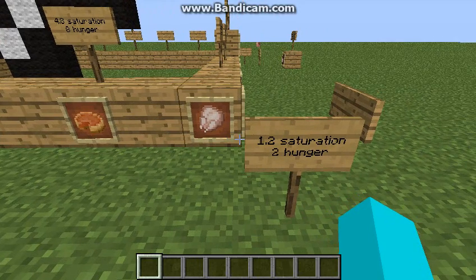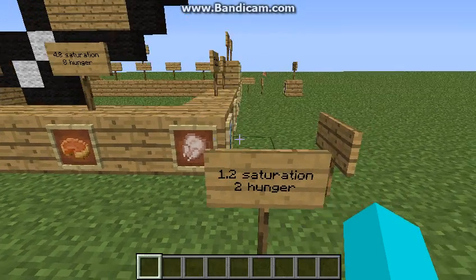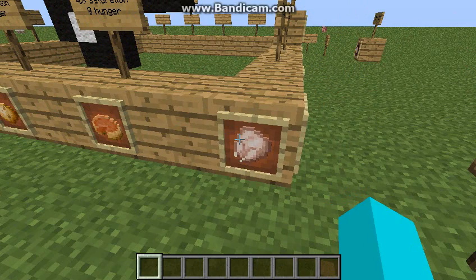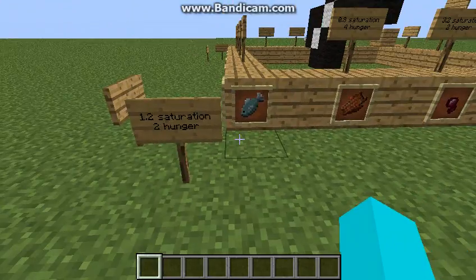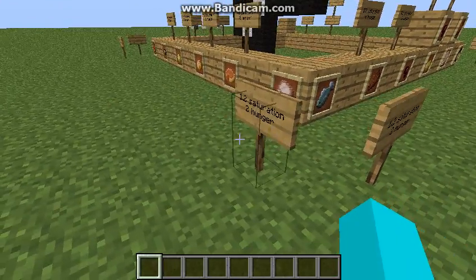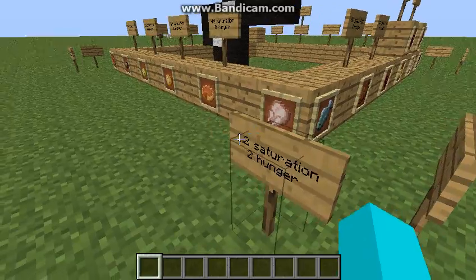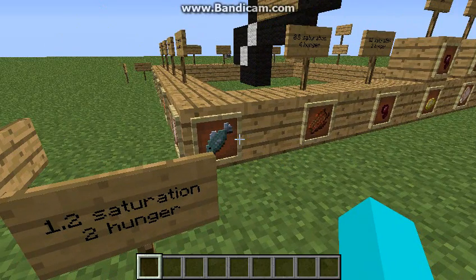Here we have the raw chicken. It gives 1.2 saturation and 2 hunger. It is obtained from killing chickens, and if you put it in a furnace and cook it, you can get cooked chicken, which I also explained back in the first part. Raw chicken and raw fish both have the same attributes, except when cooked they have different attributes.